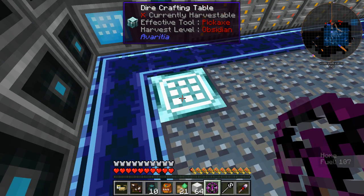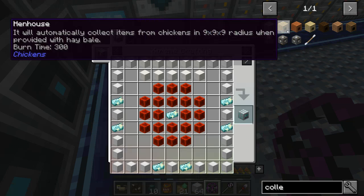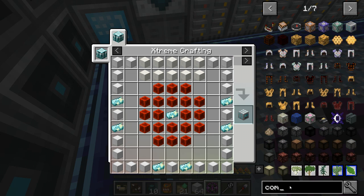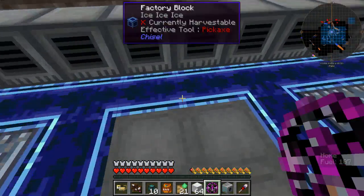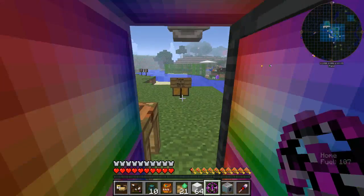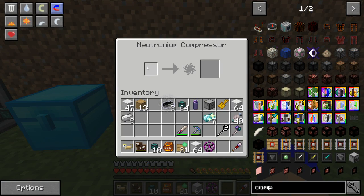The good thing about Averita crafting is you can now shift-click in. If we type 'compressor' and grab the neutronium compressor like that, shift-clicking in will get me what I'm after. Now we've got this set up — let's head out to my little farm out here and get this all connected up and actually get this gold farm working. I've never used one of these before, but I'm assuming I can just place this down and it will put in whatever it needs to start compressing into an ingot.